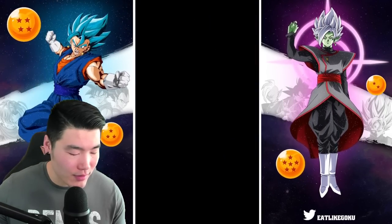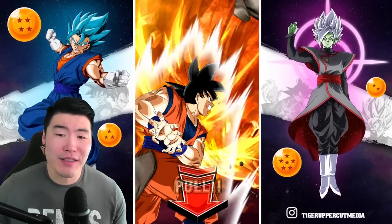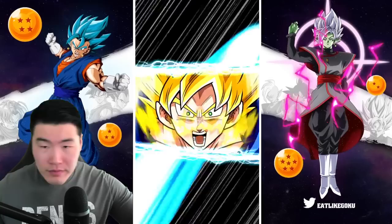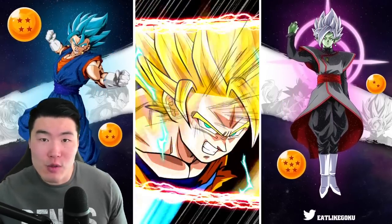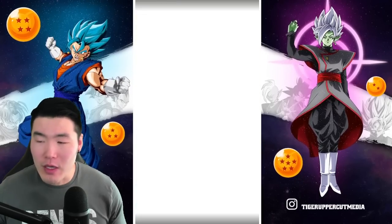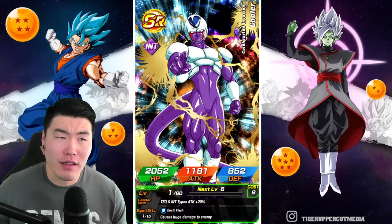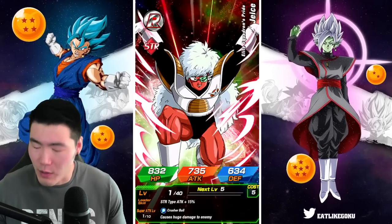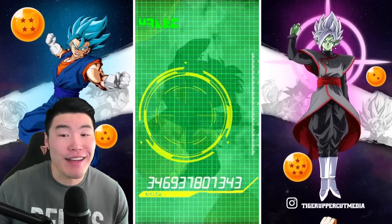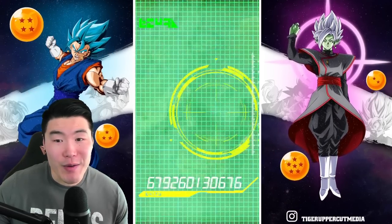That was actually our second multi — the first was so bad I forgot I did it. We are hopefully getting a featured unit here with the Tien, Chiaotzu, Yamcha trio, so that looks promising. Last time on the other banner we got Orange Piccolo from a combo, so if we get Beast Gohan here I'll take it, I will not complain.